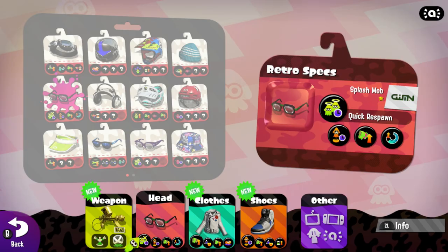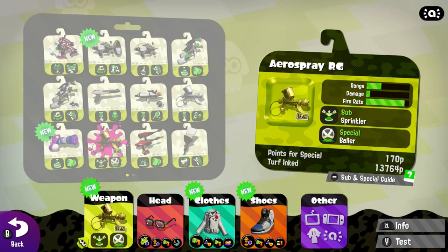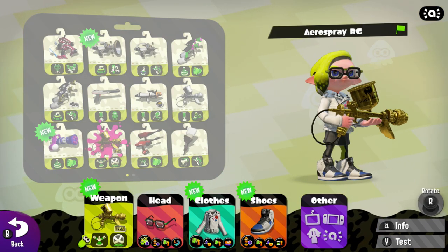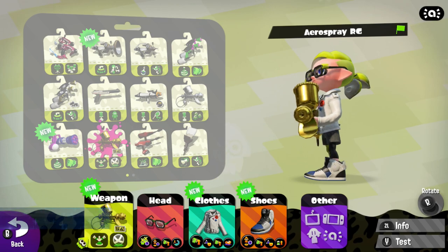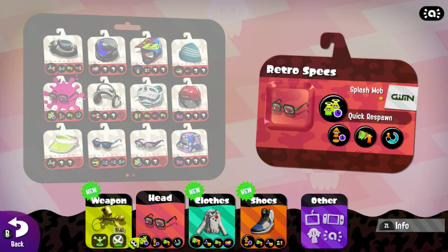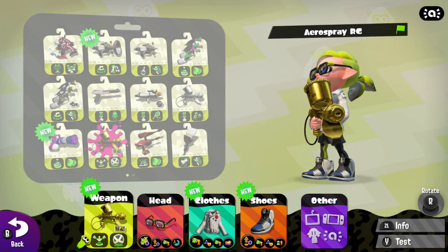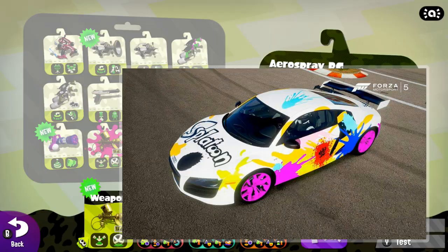Combine the retro specs, the white inky rider, the blue and black Squid Kid 4, and the Aerospray RG, and you have one of my personal favorites: the cool nerd. The retro specs definitely add the nerdy quality to the character, and the white inky rider tells you this is a guy who would probably be riding a motorcycle or some Ford Mustang.